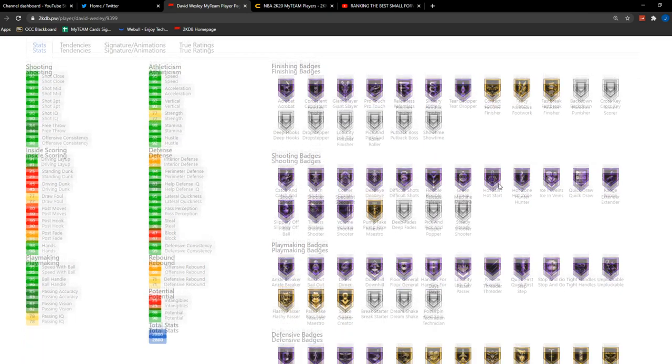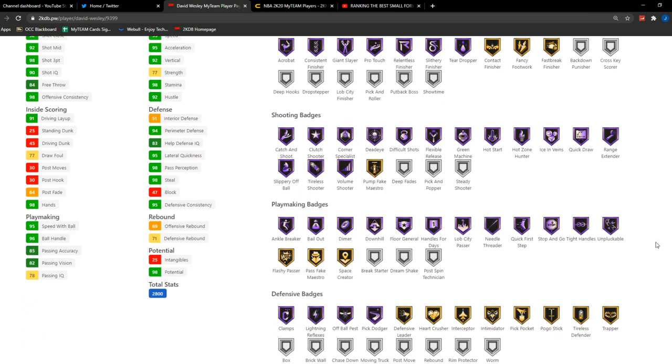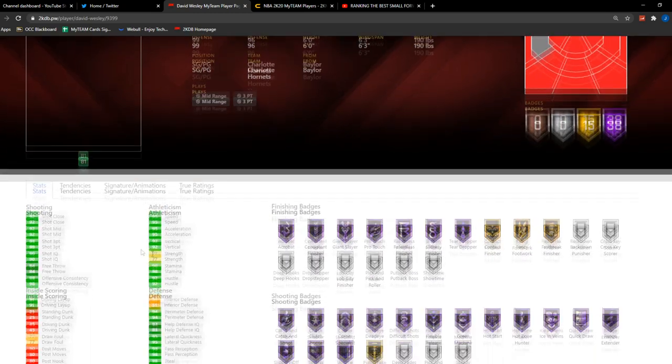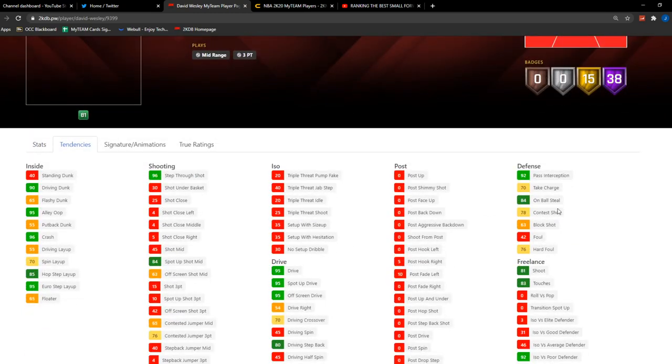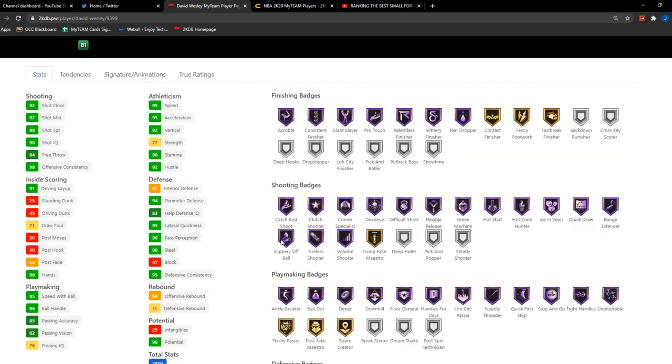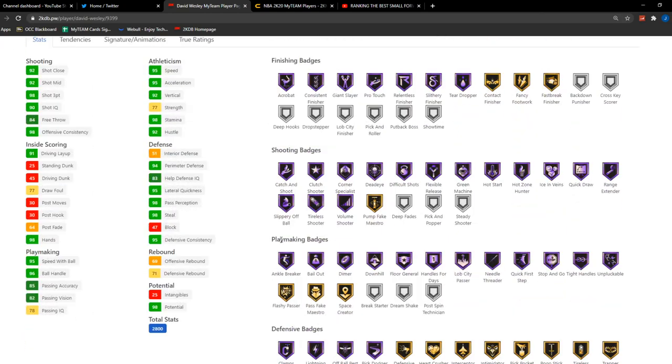He has Gold Contact which is interesting. His shooting badges are amazing, playmaking is good, he's got Clamps and Pick Dodger. But again, no Moving Truck, no Post Move Lockdown. His tendencies show really good shot contest and on-ball steal, and even good pass perception. For signatures he has the delayed animations — they gave him really good jump shots — but he's going to be like an Earl Boykins situation. Really quick, can shoot fast, even has the James Harden layup package, but he just can't dunk.